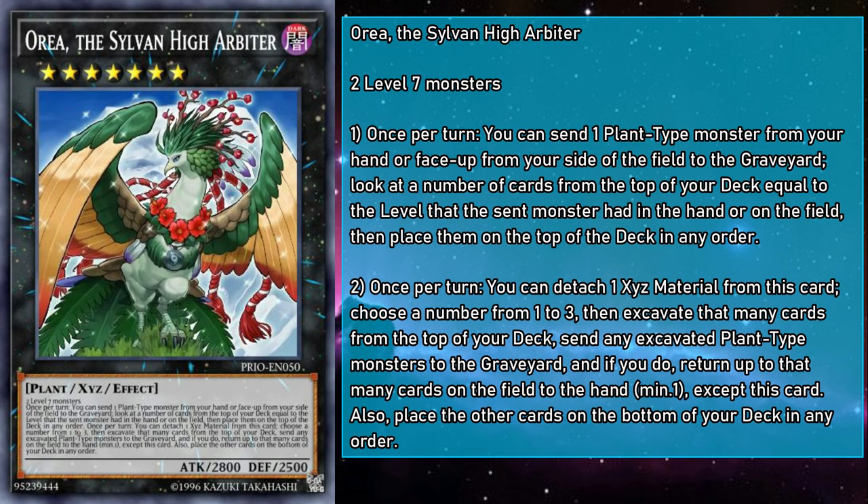Auraya, the Sylvan High Arbiter, is a rank 7 dark monster with 2800 attack and 2500 defense, requiring any two level 7 monsters. Once per turn, they can send a plant monster from your hand or face-up field to the grave to look at a number of cards from the top of your deck equal to the level of the sent monster, then place them back on top in any order. Also once per turn, you can detach a material to mulch up to three cards from the top of your deck, then return cards on the field to their owner's hands up to the number of plant monsters mulched, minimum one. This makes them kind of like a proto-Risen Dragite — both involve excavating to bounce cards, and while Dragite has the higher ceiling, Auraya can set things up with little outside help. And since they don't target, any protection short of being unaffected is useless against this regal avian of the woods.